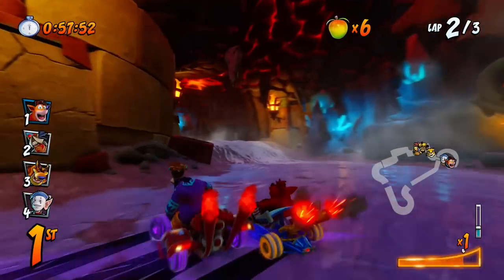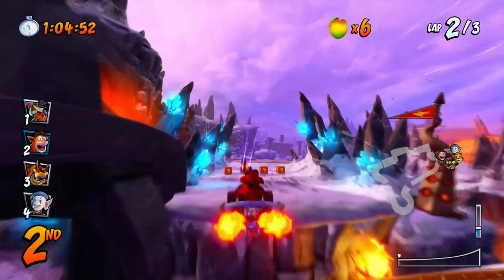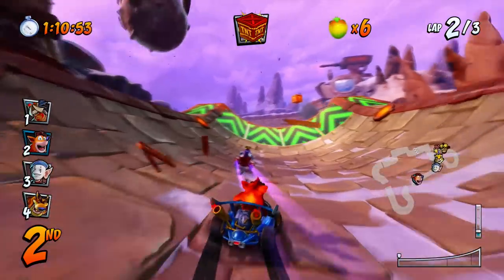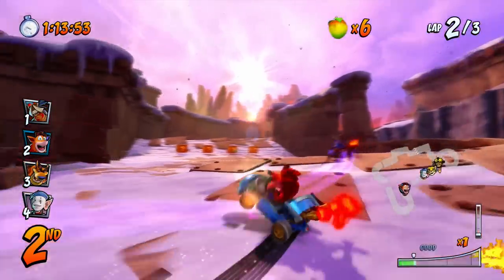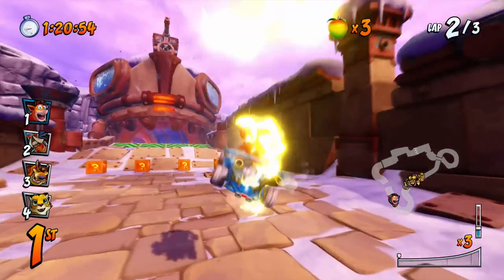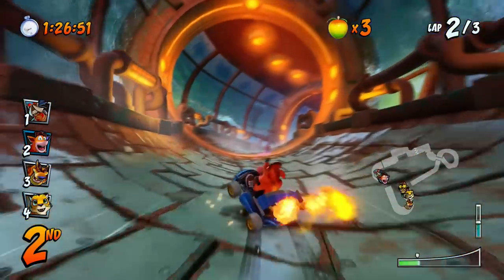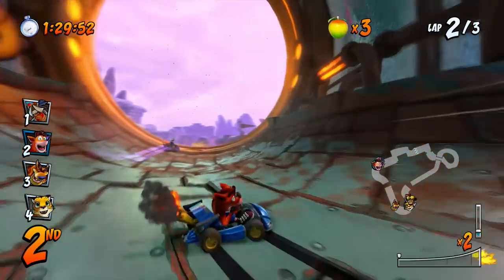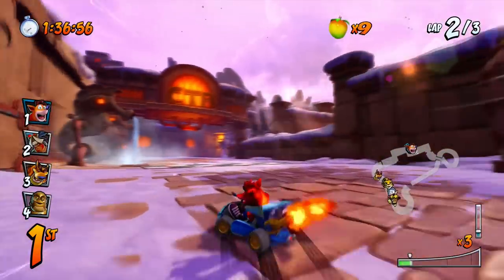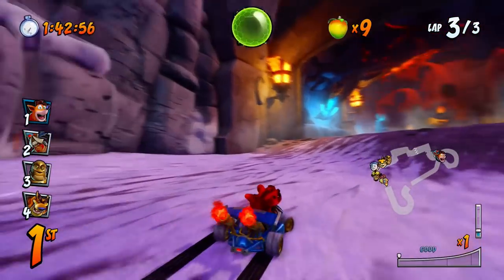I see a statue of Nash over there, so I guess this is from Nash's area. Going the wrong way — ouch, not good. Watch it, I was so lucky that rock didn't hit me. This area is weird because of the ice — Papu's getting way ahead. Come back here! He's going to activate something — I think there's a crane dropping stuff. I need to be careful about that.